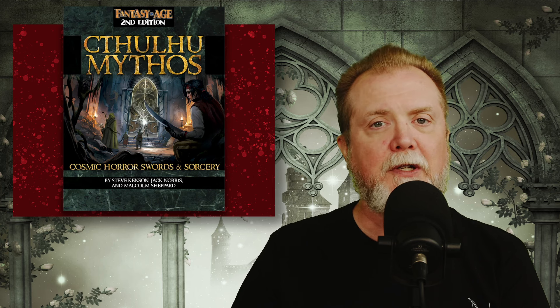And new from Green Ronin, it's a Cthulhu Mythos sourcebook for Fantasy Age 2nd Edition. The supplement includes new ancestries, magic, GM advice, and rules to support using Mythos in your Fantasy Age game. Cthulhu Mythos is available on Green Ronin's web store and on DriveThruRPG.